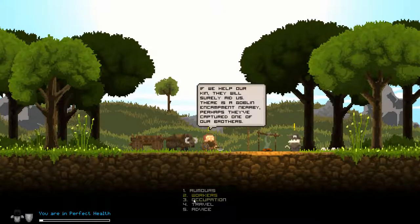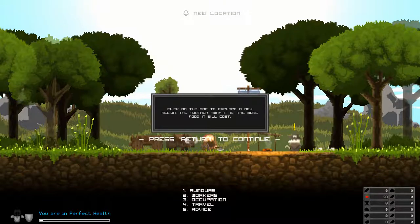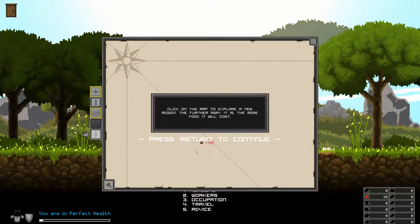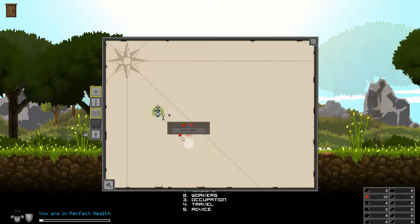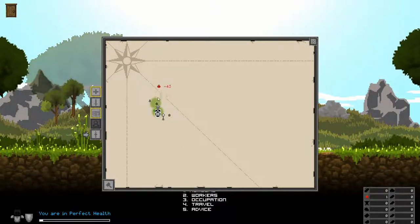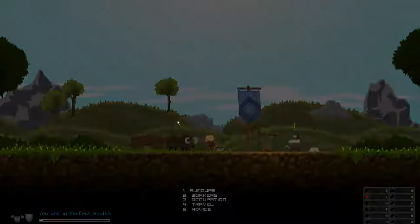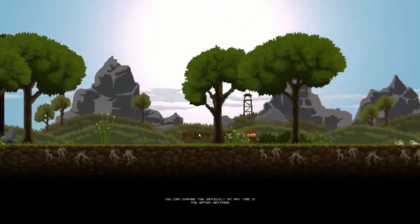Rumors, workers, occupation, travel, advice. Yeah, I'm in perfect health, so okay. The idea is you use — you spend food, right? And you get areas that you can explore. So you spend food, you get an area, you explore that, and then you can travel to that area and get some stuff done.